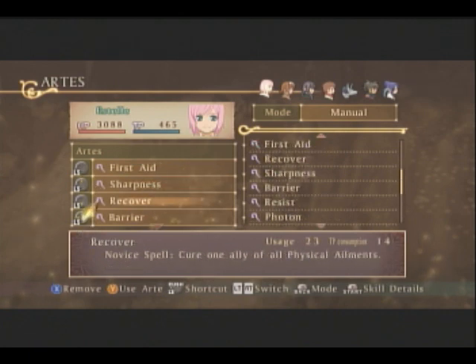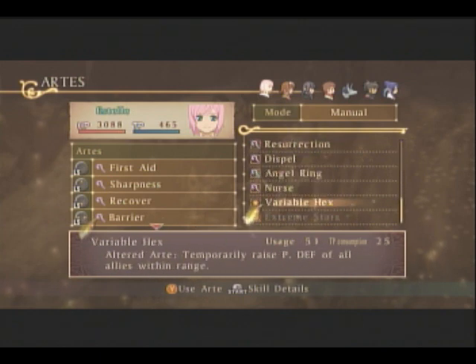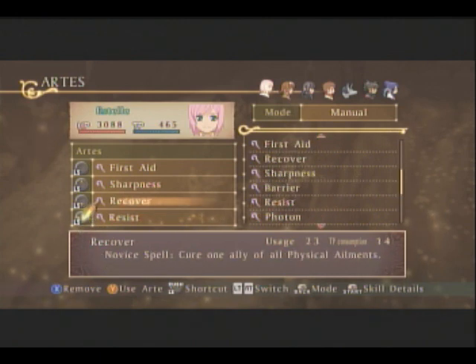Let's get rid of Recover. Barrier. She already knows Variable Hex permanently, right? Yep, she does. So instead of Barrier, let's have Resist, so we can have Resist Field. She has three uses on that.